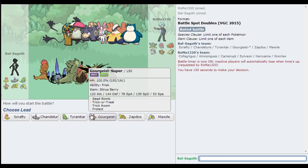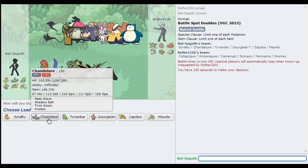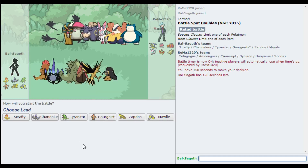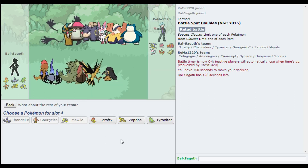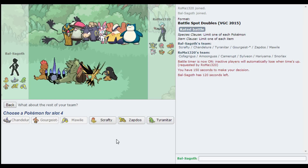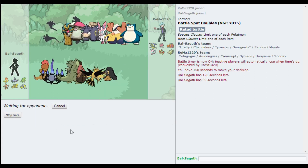I want to lead with Chandelure, and I'm going to go Gourgeist as well, which might seem odd. I'm going to have Mawile in the back, and it's either Scrafty or Tyranitar. I think they're both weak to Sylveon, but I'm going to take Scrafty just because he's got this Snorlax. Let's see how this goes.